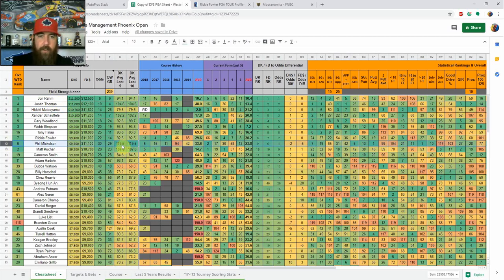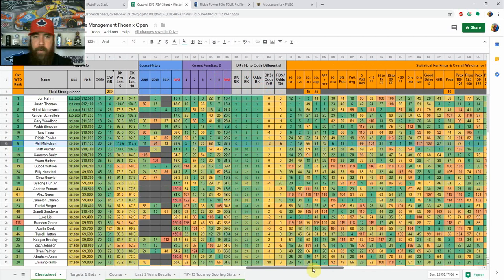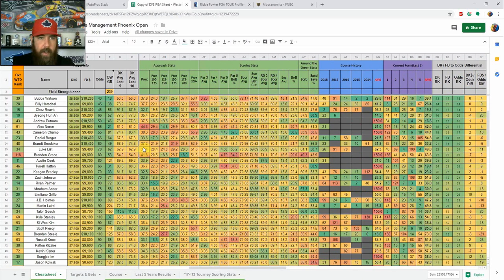Phil Mickelson stands out as well — he leads all golfers in this field in DraftKings scoring over the last five events. He's finished fifth, 16th, and 11th in his last three years here, after missing the cut in 2015. He's good with approaches, a good putter, good around the greens, second in par four scoring, and 14th in par five birdie-or-better. He covers all the bases.